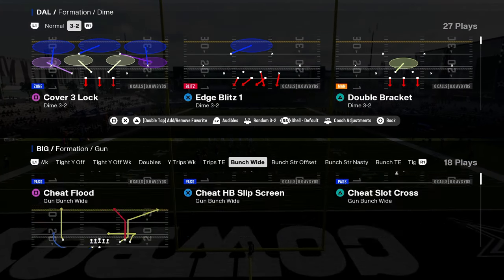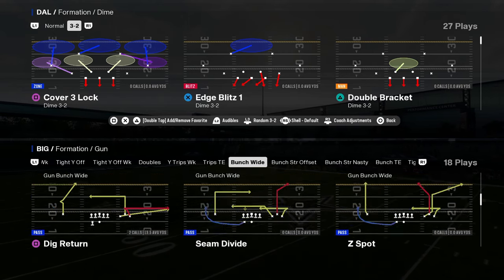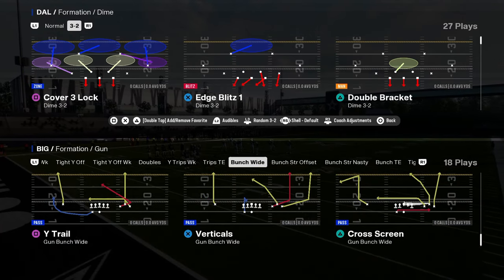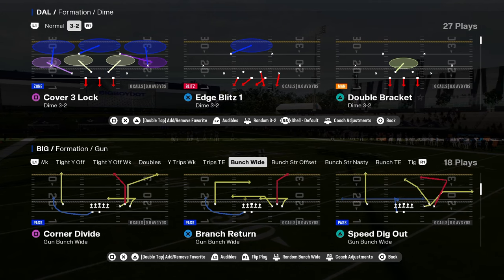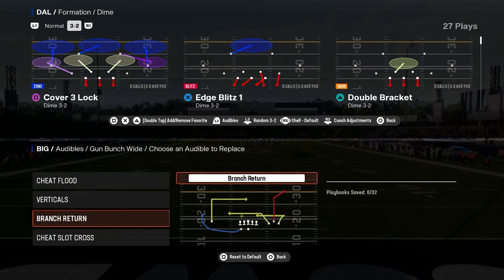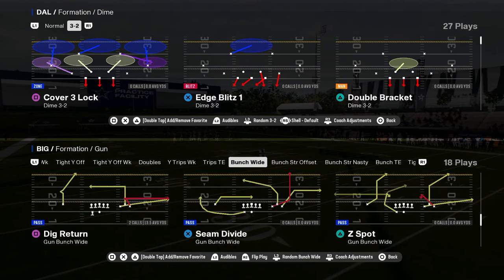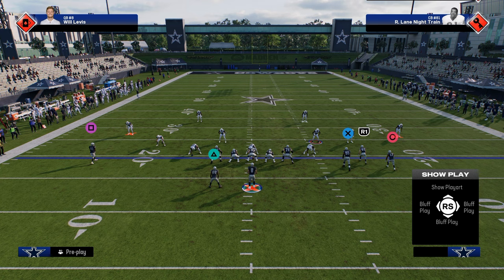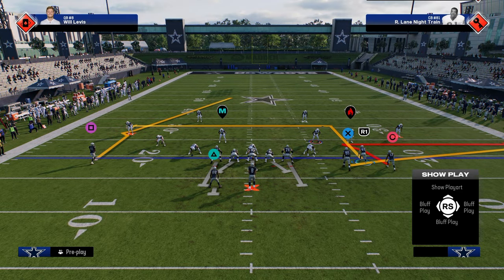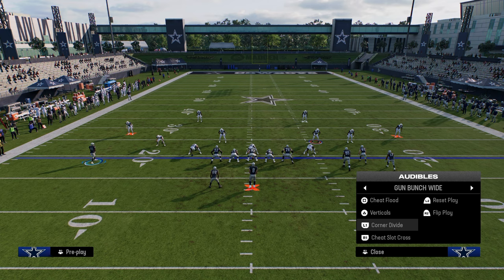A formation you can check out is Bunch Wide. We have a couple of different cheat motion plays out of this, plus some good basic route combinations — wide trail, verticals, dig return. Corner divide is also super interesting; I think it's more versatile than branch return. Branch return is probably better for switch sticking with quick snapping. Z-spot and go is kind of an underrated play, seam find is another underrated play. This formation has a lot of value because you can pick up most blitzes with a blocked running back.